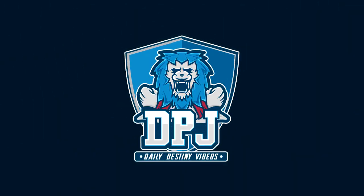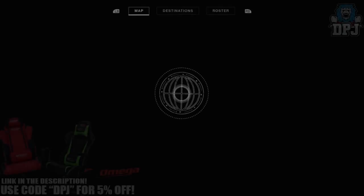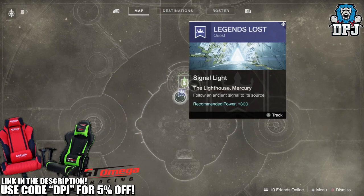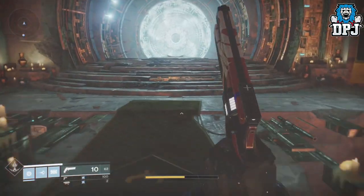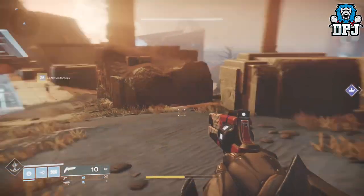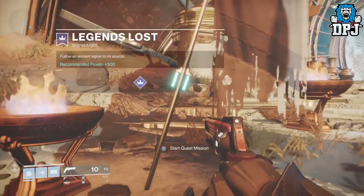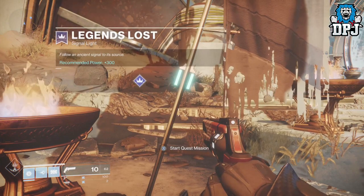What is going on guys, welcome back to the channel and I appreciate you being here. Today I'm going to run you through how you get the perfect Paradox Shotgun, the Secret Verse weapon which is a reward for the Mercury World Quest. Much like IO, Nessus, EDZ and Titan all have planetary weapon quests to complete, so does Mercury.